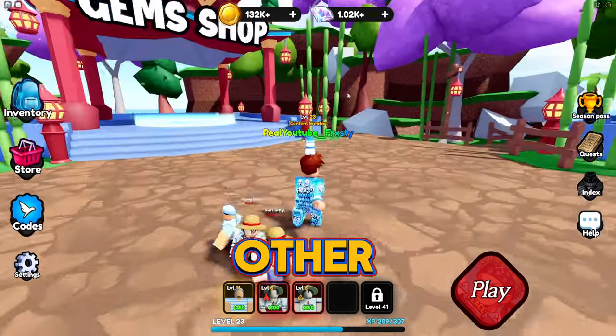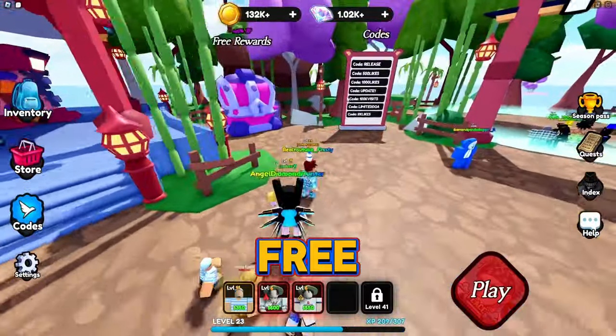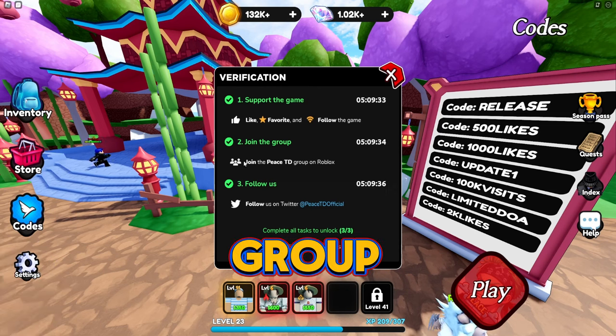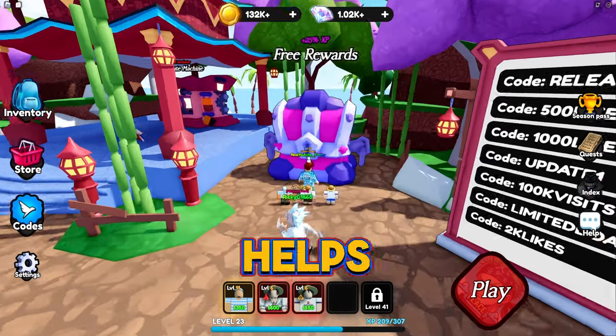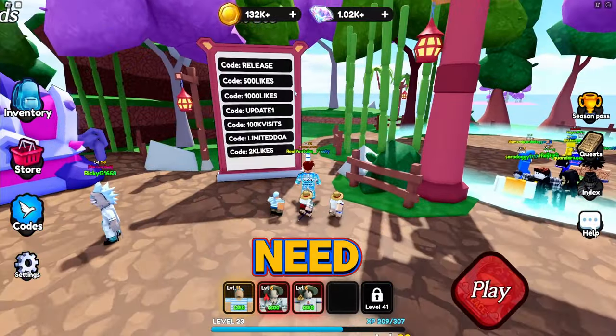They have a couple things here as well — you can get some free rewards. You just have to support the game: favorite and follow the game, join the Peace Tower Defense group on Roblox. Every six hours you get some pretty good rewards — gems and other stuff. Here are all the codes if you need them.